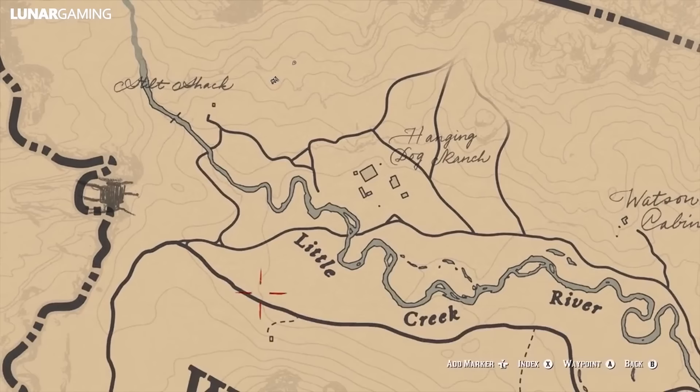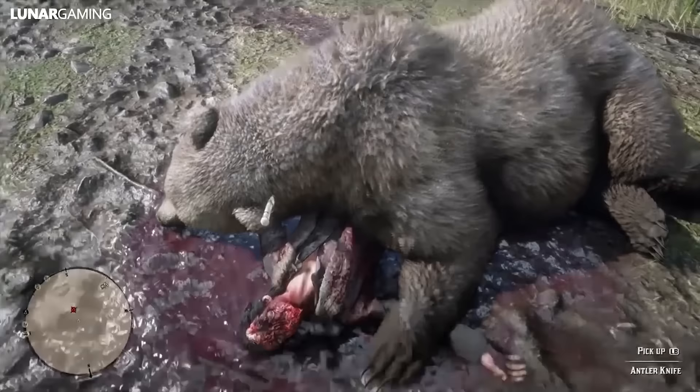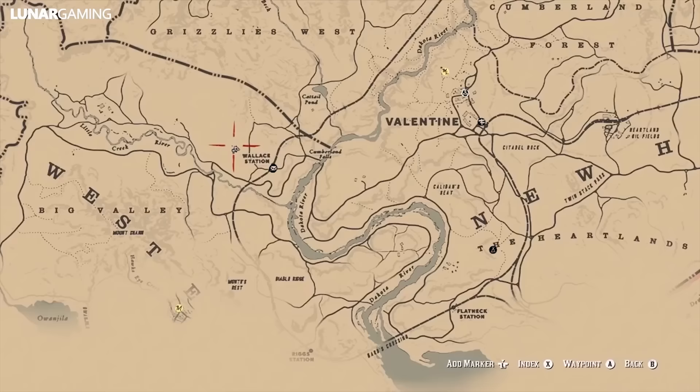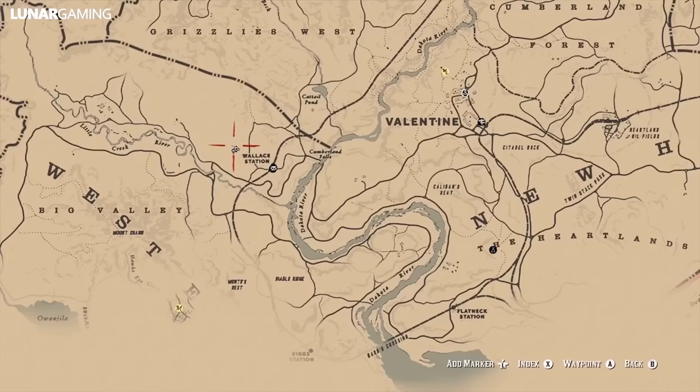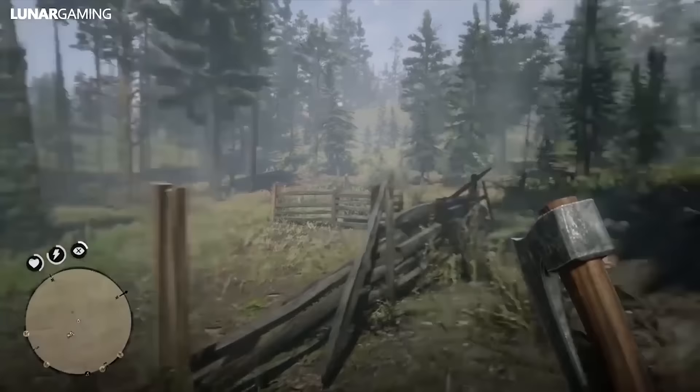From here head up north to find the antler blade. This collectible knife is found inside of a dead bear just off the main path. Next is the double bit hatchet, located inside of a tree stump to the east of your last location. It's easy to see on the map, just northwest of Wallace Station next to an old chimney in the ground surrounded by fence, so you can't really miss it.